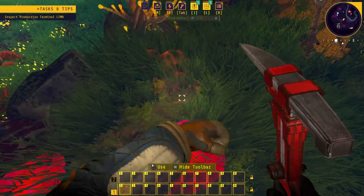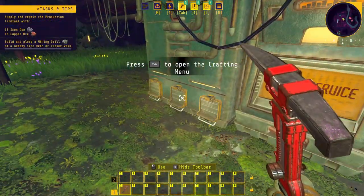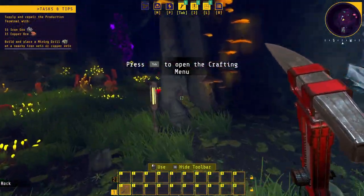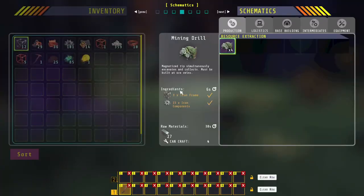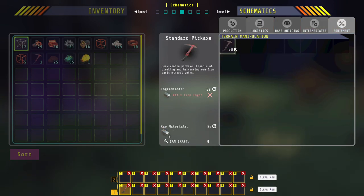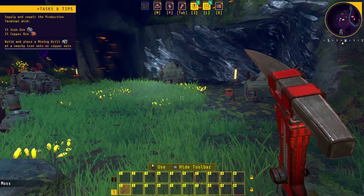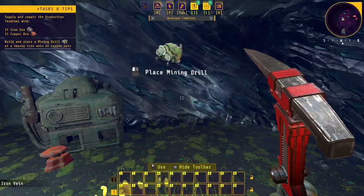So I think what we're going to do is make our way down. I can start gathering plant matter, so I've got to open the crafting menu. Some of the chests — I can't do anything with that. Place a mining drill. Let's have a look: mining drills, logistics, space building, intermediate raw materials and stuff, equipment, a pickaxe. So we need to supply and repair the production terminal with iron ore and copper ore. We need to build and place a mining drill at a nearby iron vein or copper vein, so I need to place one here.